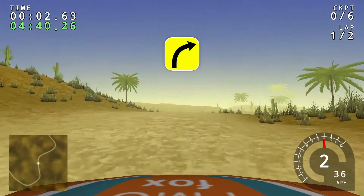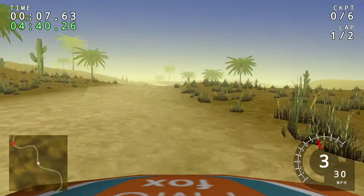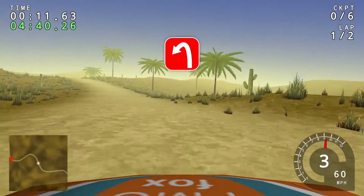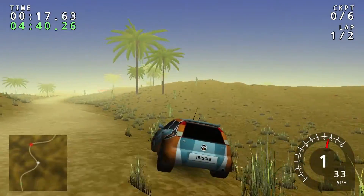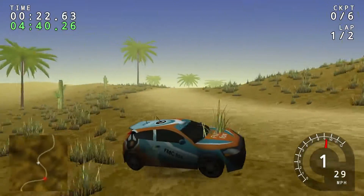You have limited controls: forward, left, right, backward, and handbrake. As well as C for camera controls. And to enjoy the scenery you can use comma and dot to rotate the camera.